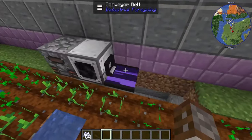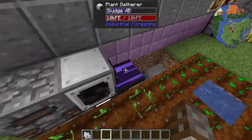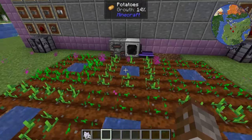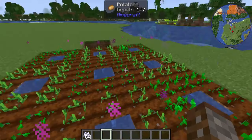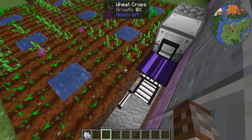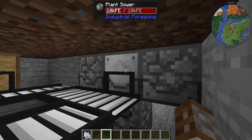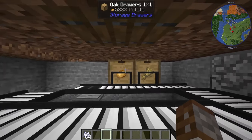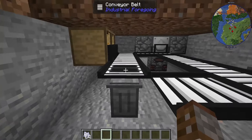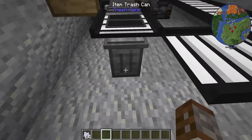The items are going onto the conveyor belt as you can see here. Underneath, I've got an extractor dropping items down into a conveyor belt going straight into our sewer. Any excess goes into drawers for us to eat, and any extra seeds we don't need can go into the trash can. You could loop this round endlessly, but it will probably fill up and your game might start to lag, so you do want to trash things eventually.